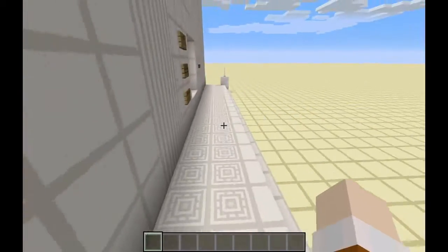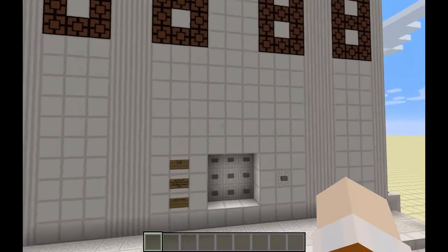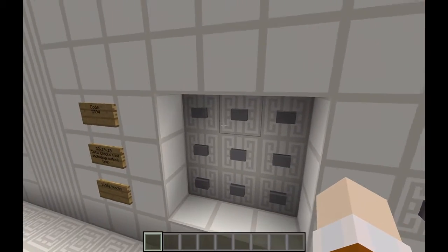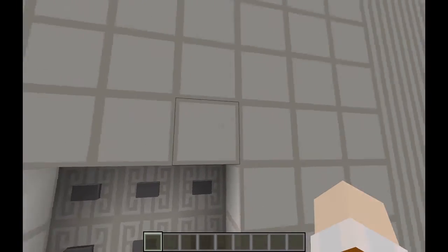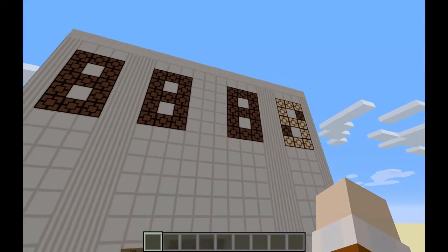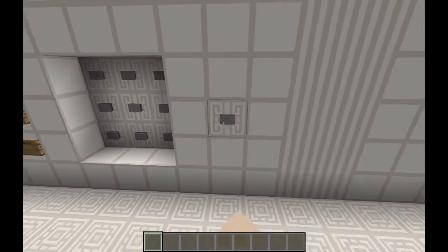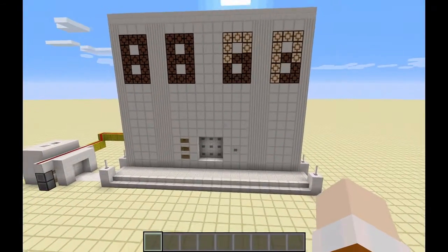Then you just press the reset button. The good thing about this combination lock is that even if you get the combination wrong — say you press 5 and then instead of 3 you press 9 — if you get it wrong you can just press the reset button and everything resets, so you don't have to worry about a thing.